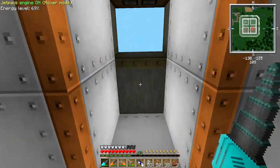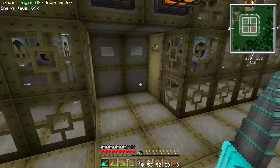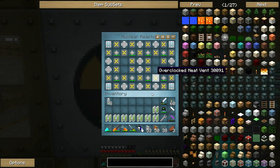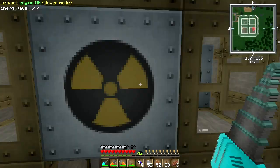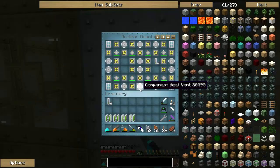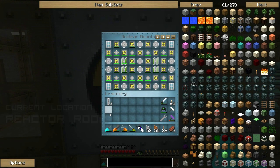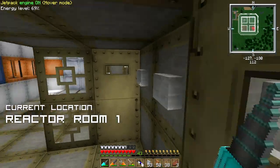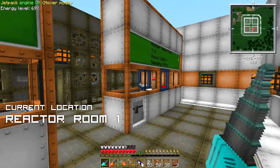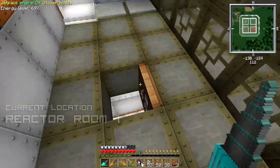I want to get both reactors fired up at the same time as all of the centrifuges, and then in three hours we'll be able to check back and see a completely sustainable system — every single centrifuge filled up with lava cans, and enough dense copper plates to make another set of quad uranium cells. Alpha and beta reactors are up and freaking running!